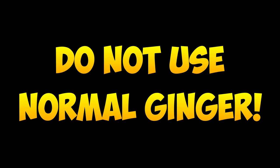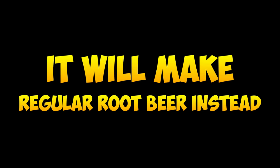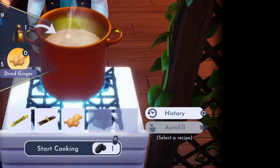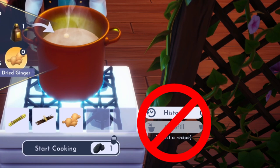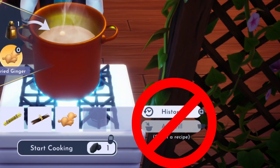Now do note that you cannot use a normal ginger, as it will make a normal root beer instead, which is not what the quest is looking for. So remember to not use the autofill function, or it may accidentally use up a normal ginger if you have it in your inventory.